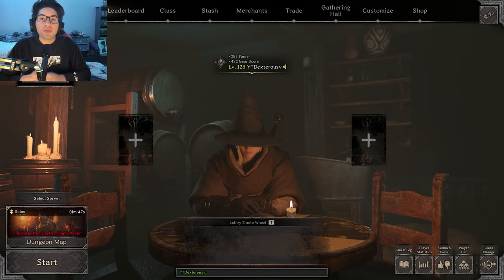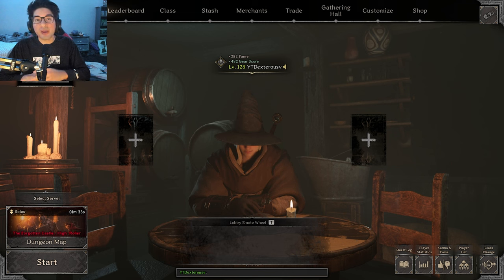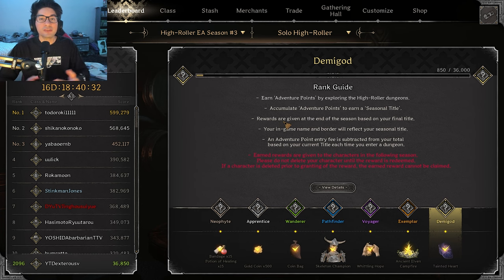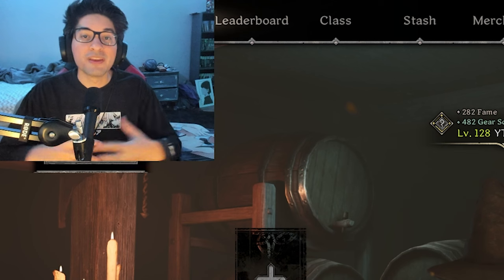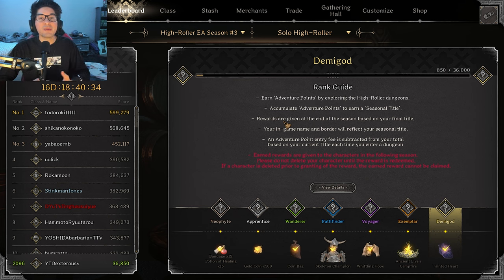In this video, I'm going to be going over how I got Demigod on Wizard. The Demigod grind is way easier on other classes like Druid or Rogue, but if you love playing Wizard or you're close to getting Demigod on Wizard, then you came to the right video. This might not be the fastest way to get Demigod, but I achieved Demigod with little to no deaths. So let's get started off with the build.